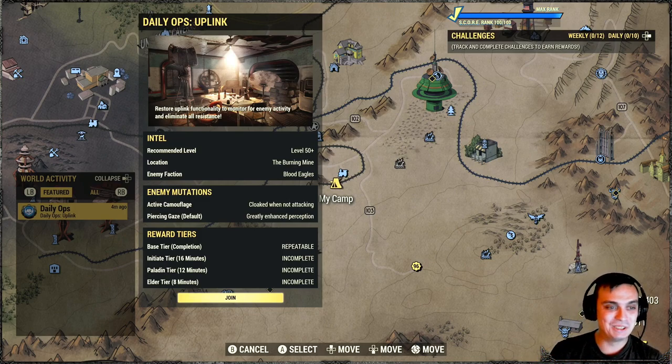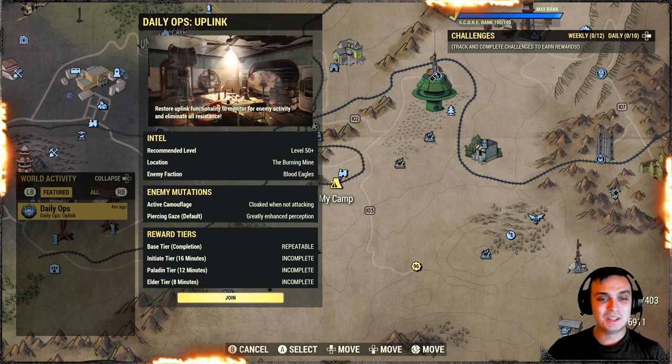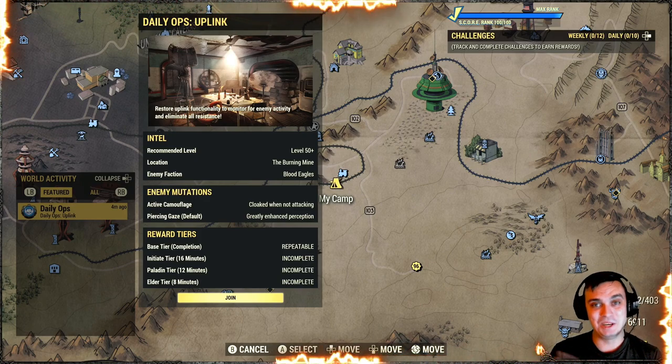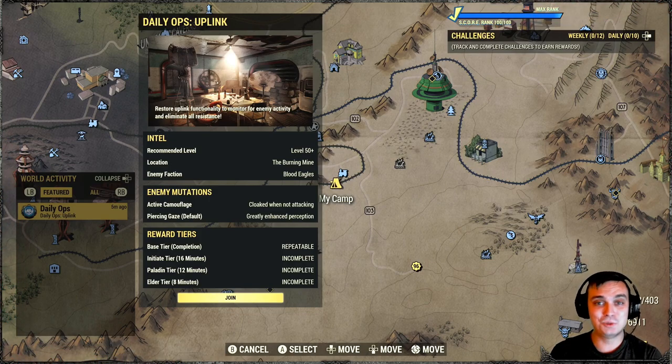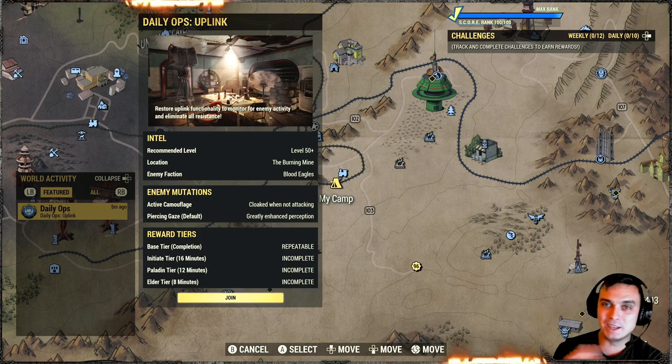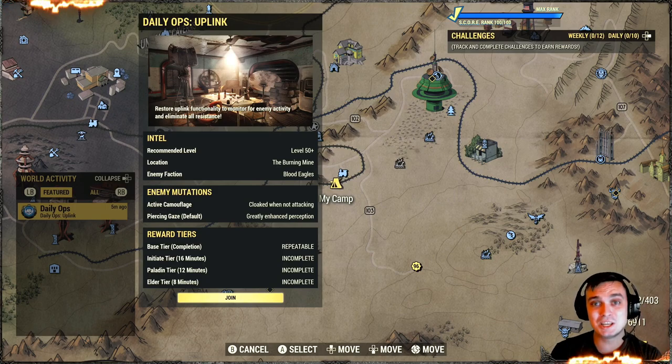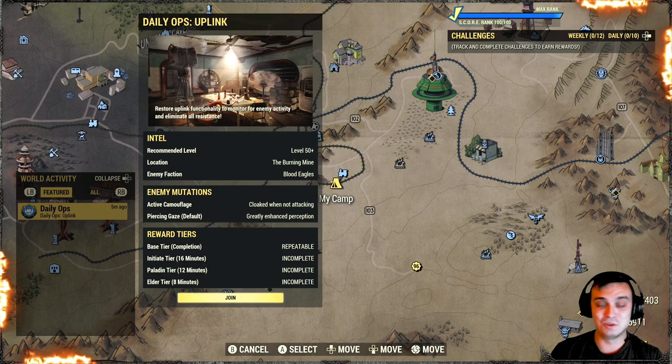We've got the active camouflage mutation and a flamethrower here. I feel like the active camouflage mutation is a little bit broken, because sometimes I have enemies shooting at me and they just don't appear — they're just using a stealth boy, shooting, and don't appear. I've noticed there's no problem with melee attackers — those who swing appear immediately. But those using an automatic laser rifle or something, they shoot and it takes a couple of seconds for them to appear, unless they start reloading or something.